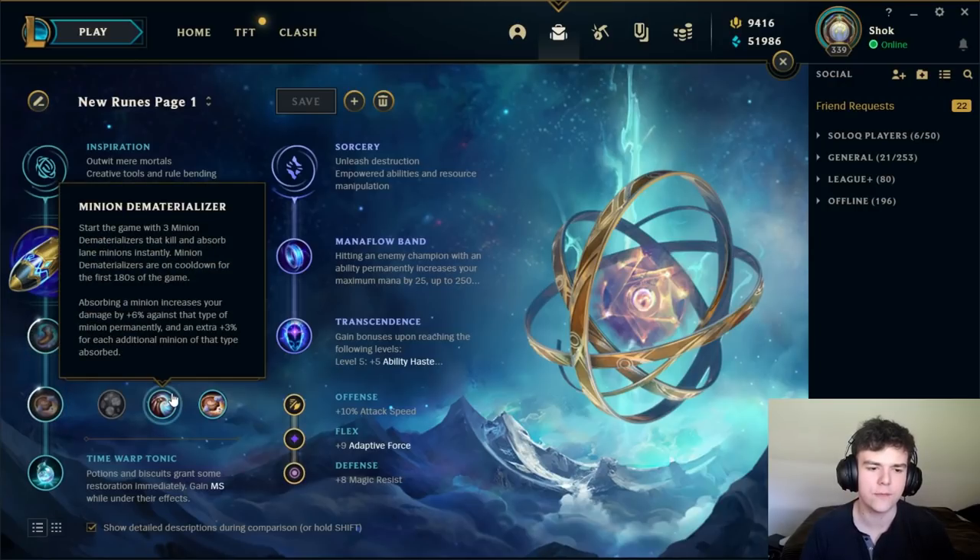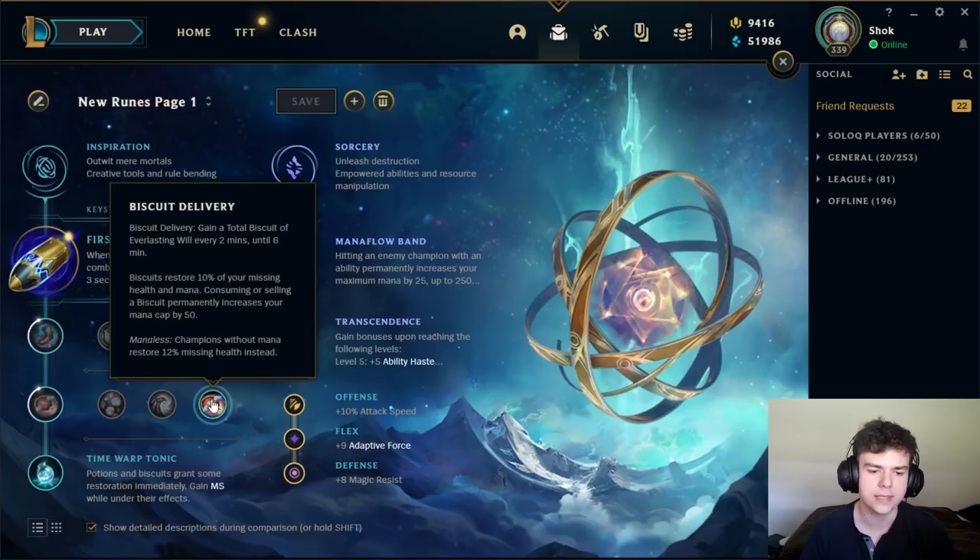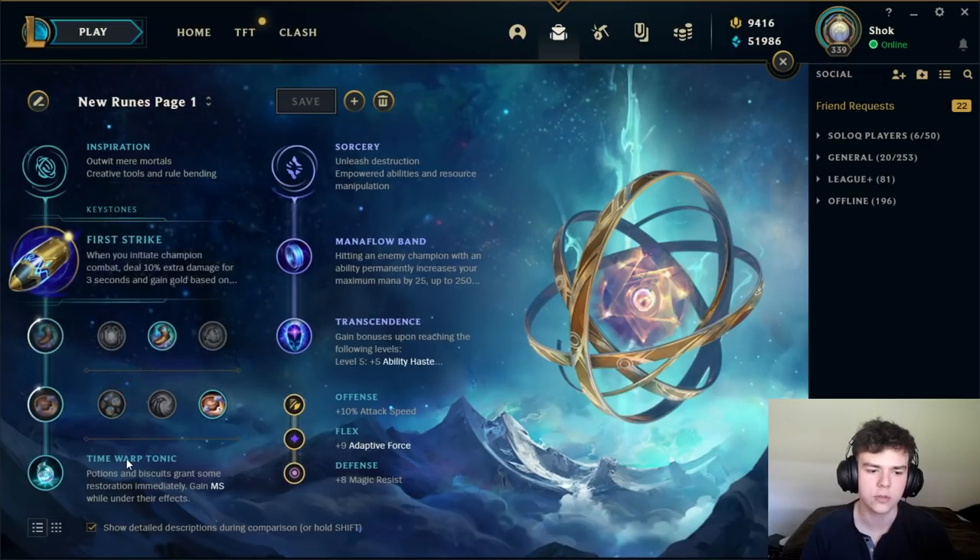Minion DMAT is something I very rarely take, but one thing I like to do with it is if you're versus a champion that has really strong roaming, you can take Minion DMAT and just DMAT the cannons. Starting at around five or six minutes when they're really looking to roam, if you DMAT the cannon — which is typically the best time to roam — it'll weaken their roams quite a bit. You have to be sort of high level to understand when to use this, but if you do know how to use it, it can be a good option. Otherwise, just stick to Biscuits or Futures Market.